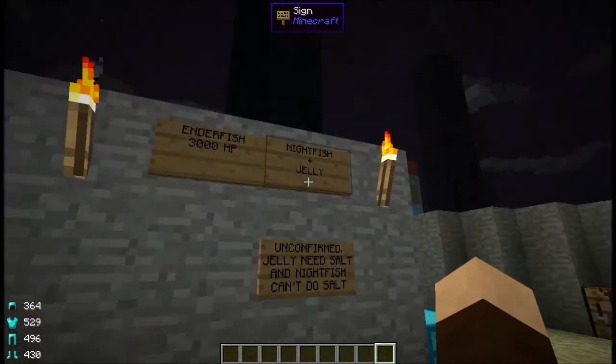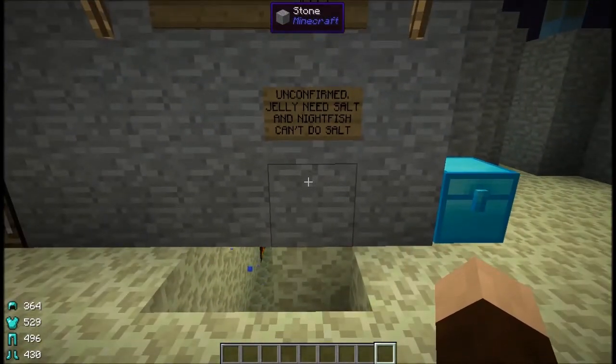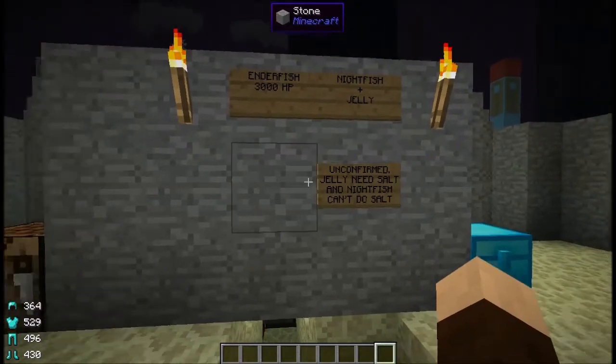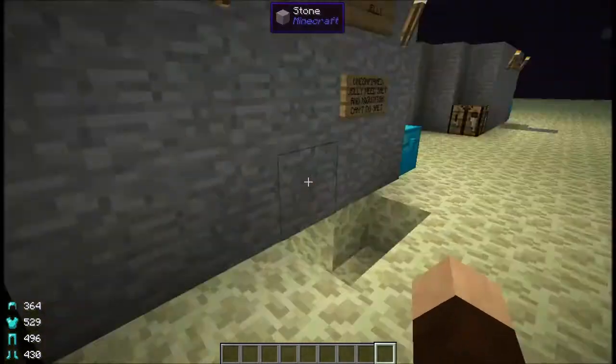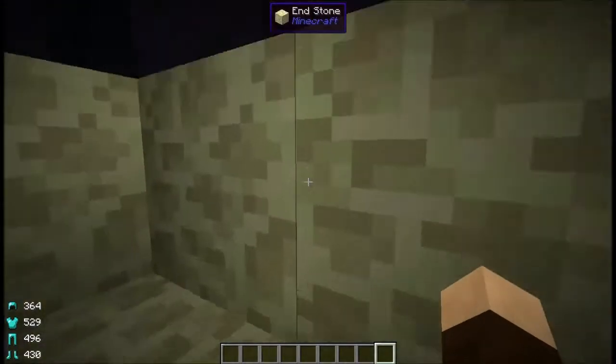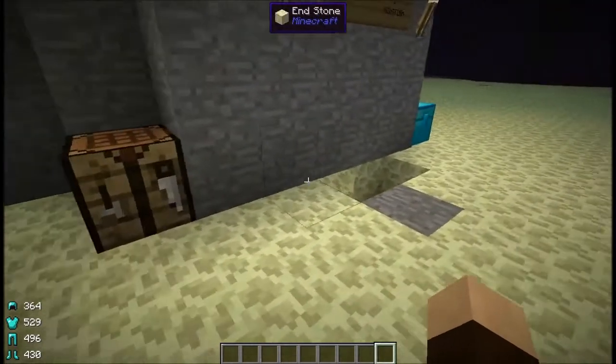Next we have the ender fish, bred by using night fish with jellyfish — 3,000 hit points. I was not actually able to breed this fish because the jellyfish requires salt water but the night fish won't work with any amount of salt water. I could not get this particular breed to work. However, updates after this version have reportedly fixed that problem, so you should be able to get it from breeding then. When you do get them they give one fish meal, 155 millibuckets of fish oil, a 10% chance of bone, fresh water preference, ender droplets, and produce ender pearls while breeding.